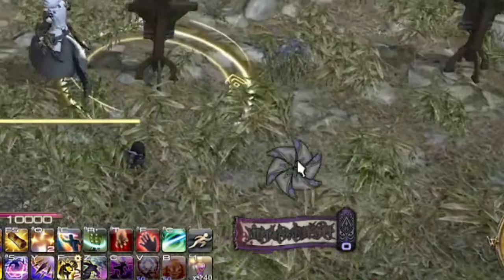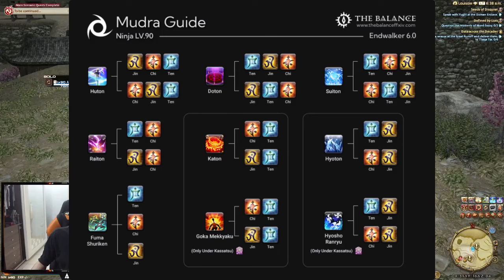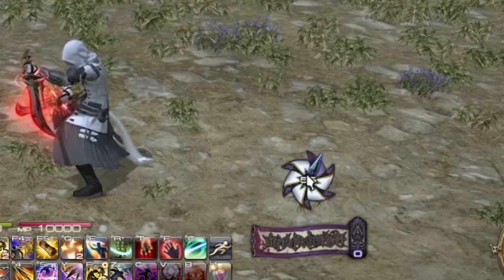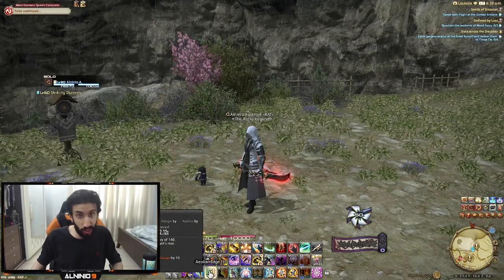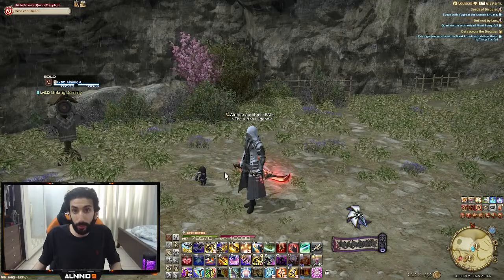Firstly, we'll explain the job gauge. You have your Huton and your Ninki. What you see here is Huton — right now it doesn't show anything because it's off. You need the Ten-Chi-Jin combination to activate it. These different Mudra combinations are Ninja's identity, and one of the things you really need to know is Huton. You're going to be using this pre-pull pretty much every time because you want your Huton gauge running. What this does is it reduces your weapon skill GCDs, which makes your GCDs go off faster. So you always want to keep your Huton gauge up for the entirety of the fight. With your GCDs, you're going to be able to increase your Huton gauge, and you have multiple tools to do that, the first one being Armor Crush.